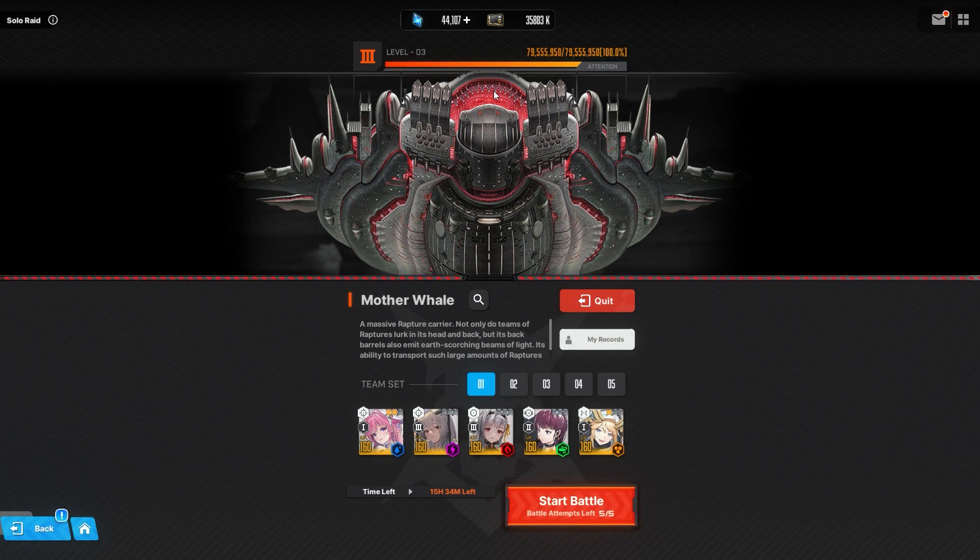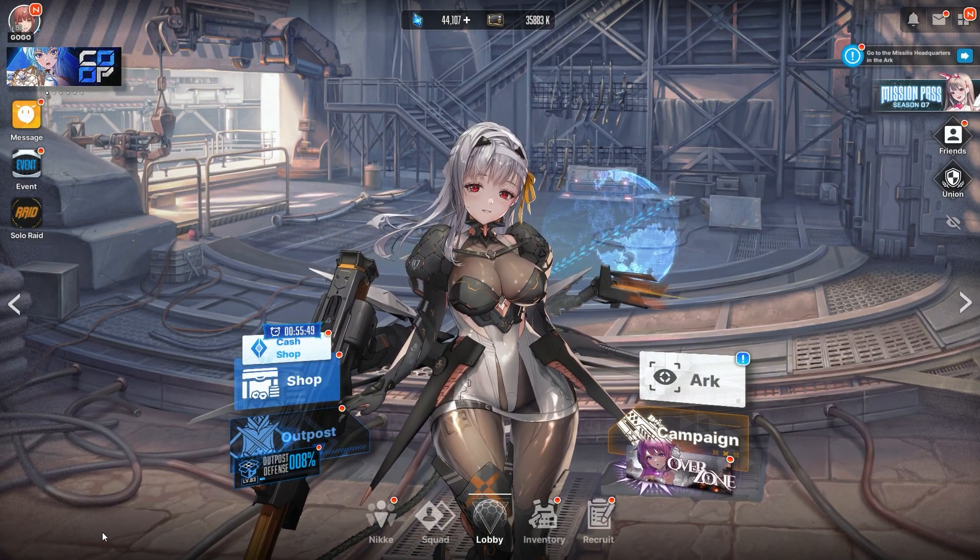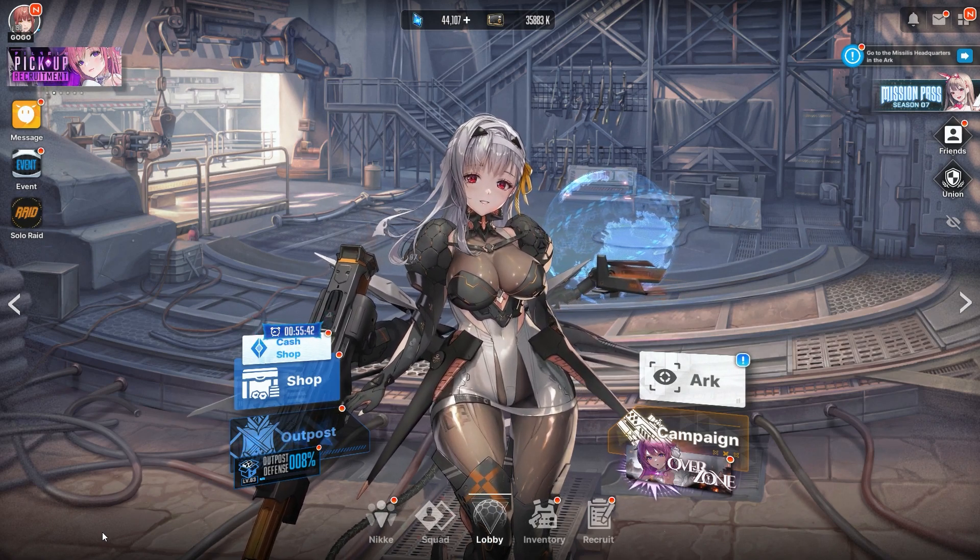I can run this team again on the second run, then formulate other teams. As you saw, I had about 20 seconds left and only did 40 million damage, so level three is going to be tough. I'll need to back up with a second team, potentially a third if the second team isn't strong enough. You have five teams available, so most players who've been playing a while should be able to get through it.